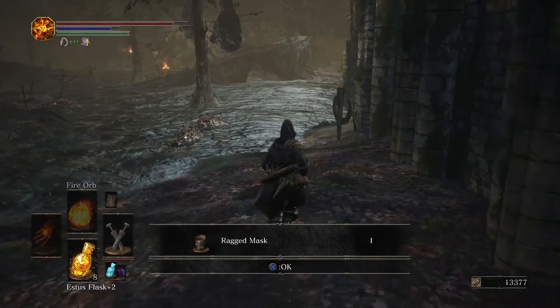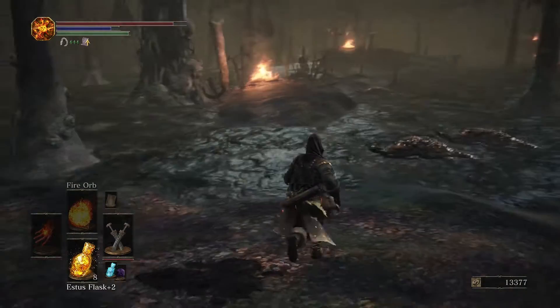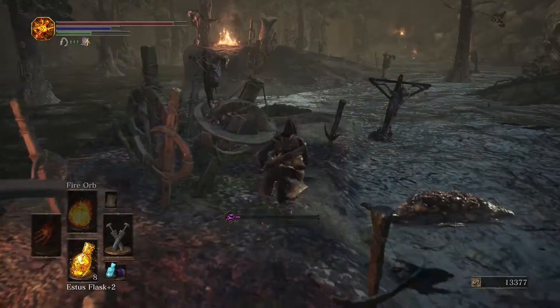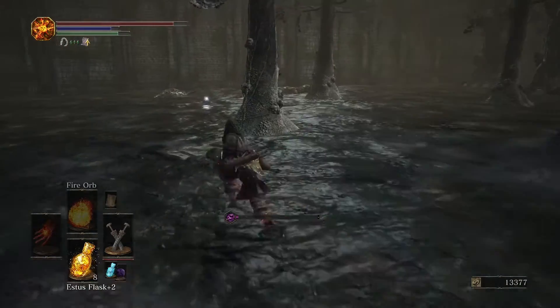Because right at the beginning, if you look around, you can just get a couple of purple moss clumps which allow you to heal the poison that you're no doubt gonna build up. You get a couple, but you should take this as a reminder to buy some at Firelink Shrine from the Handmaiden.